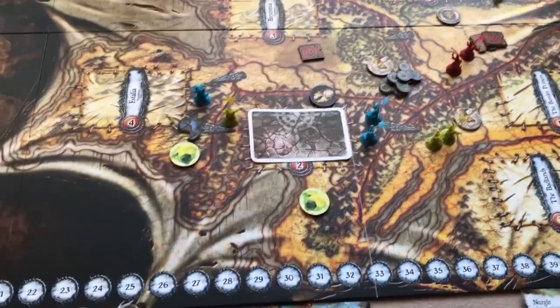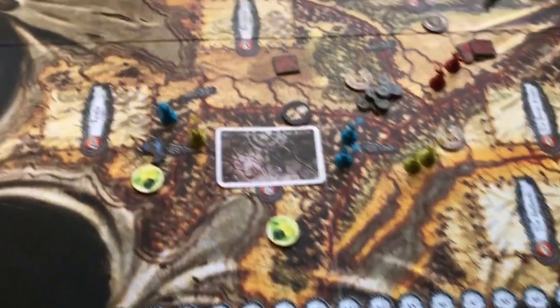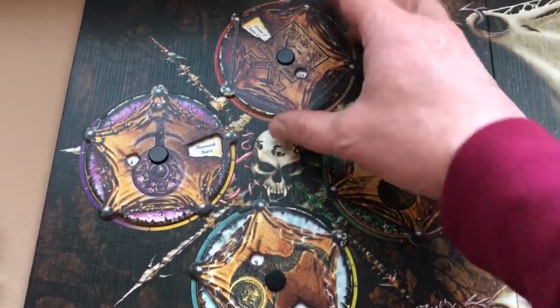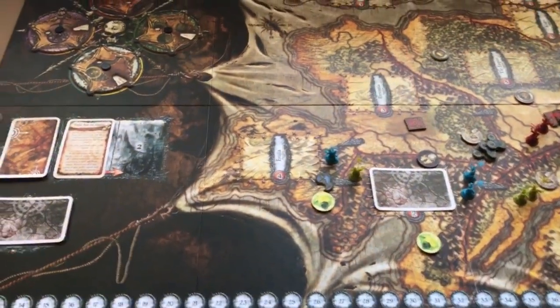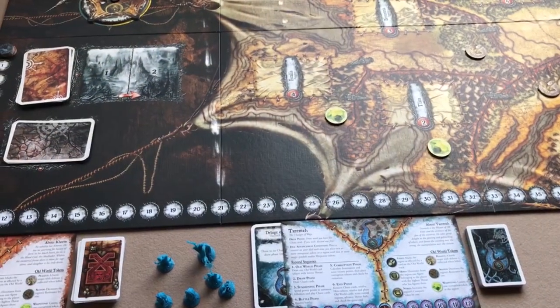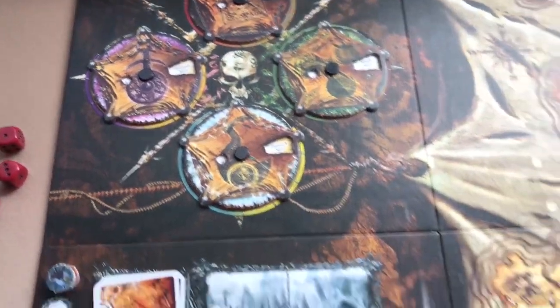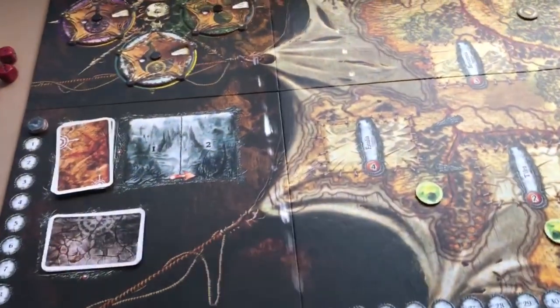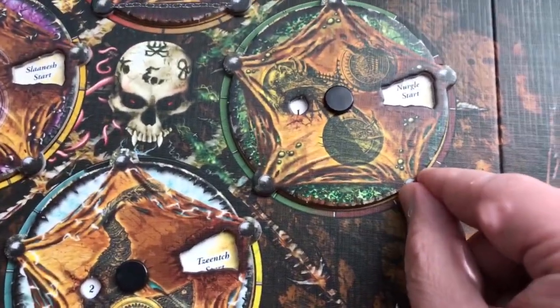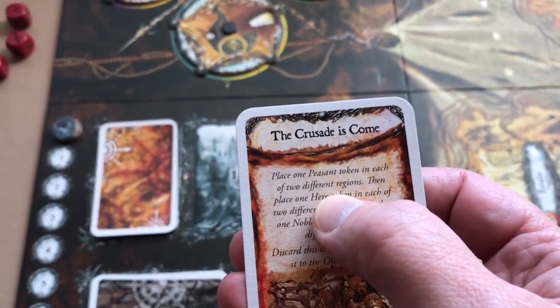That's pretty much all the rules. Let's set the game back up to how it was at the beginning and go through an example round. I think I have everything set back how it was after setup. The threat dials are all back to start. We begin with the Old World phase — the player with the lowest threat is Nurgle with one, versus Tzeentch at two and Khorne at three — so Nurgle draws an Old World card and resolves it.